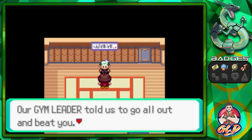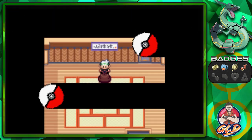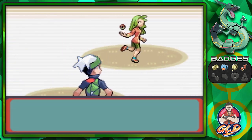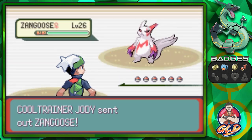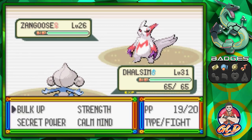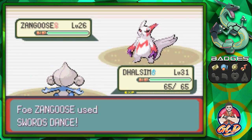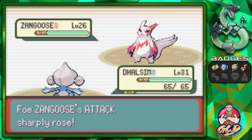Our gym leader told us to go all out to beat you, even if you happen to be the leader's kid. Let's go right ahead and take on Jody. Of course she's going to come out with a very fast Pokemon. Come on Dalsim, help me out here. Let's go with a Strength attack. This guy is going to go with a Swords Dance.